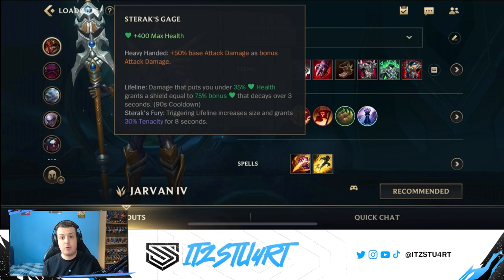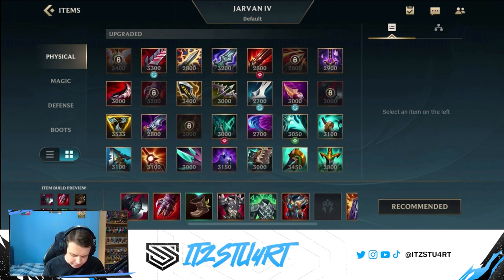Sterak's Gauge is our second item, giving 400 maximum health and bonus attack damage equal to 50% of your base attack damage. The Lifeline passive means if you drop below 35% health, you get a shield equal to 75% of your bonus health — which scales well with both Black Cleaver and Sterak's since both give health. This is great for when you're in your ultimate clumped up against enemy champions, as you'll also have extra tenacity and size while still dealing damage.